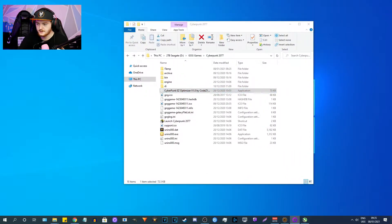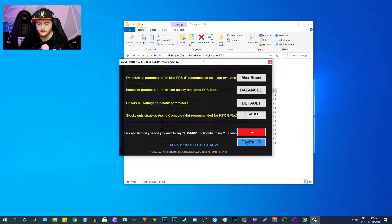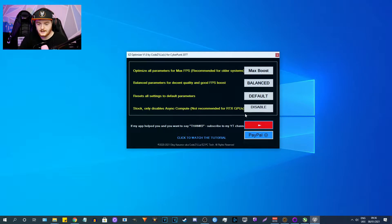I'm currently running an update for Cyberpunk, but I'm sure we can open it. You can create a shortcut to your desktop if you want. It's a pretty simple, self-explanatory looking tool. We've got four different options: optimize all parameters for maximum FPS, recommended for old systems — that's Max Boost; balance parameters for decent quality and good FPS boost — that's Balanced; reset all settings to default parameters; and a fourth option. I'm going to test my current default settings first to see what FPS I get before trying Max Boost or Balanced.